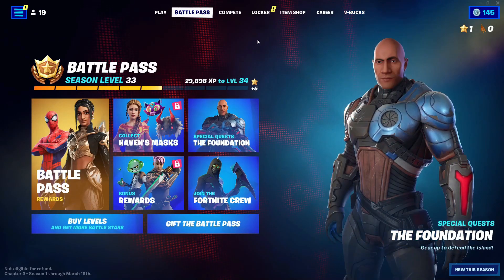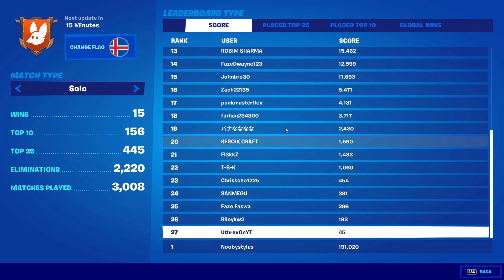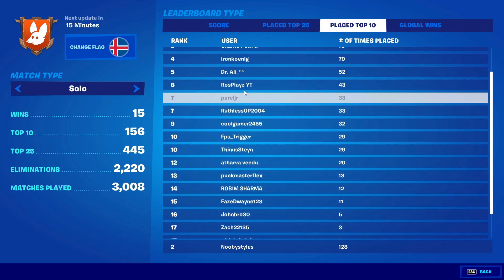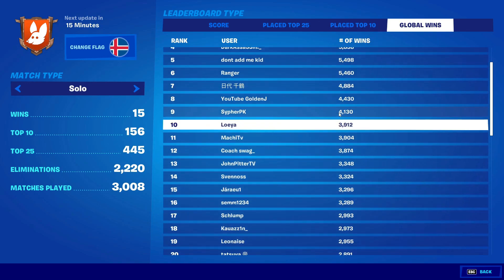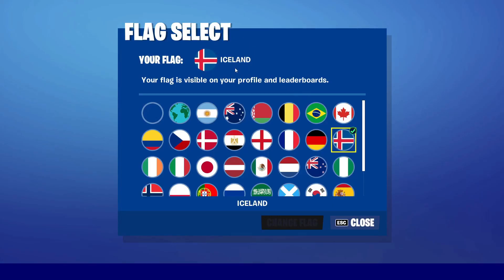After you do all those things, go into Career and then into Profile. Click on Score, go to Name and click on it once, then go into Last Name and click on it. Go into Top 25 and do the same thing — click on your name and then click on Last Name. Do that for Top 10 as well, and then in Global Wins click on the first name and then click on Last Name. Then go to Change Flag and set your flag to Iceland, and after back out.